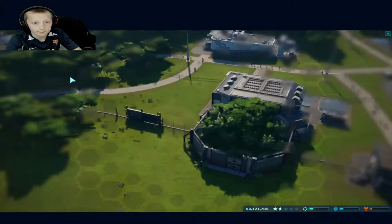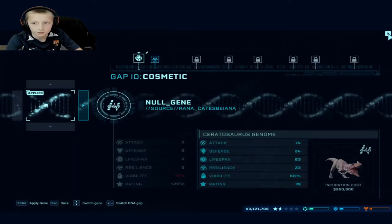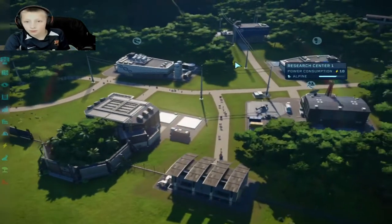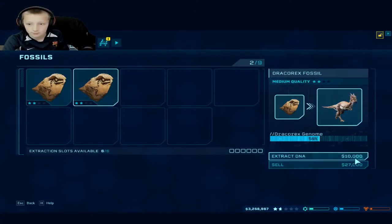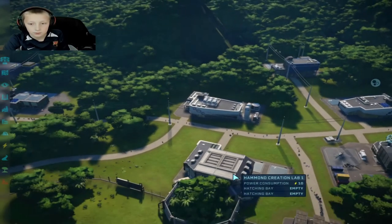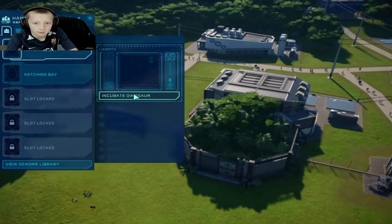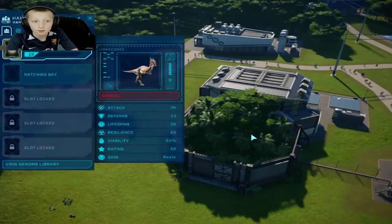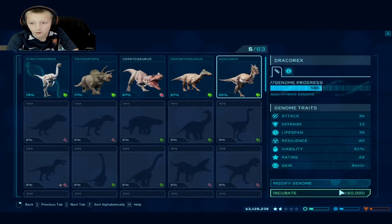Is that thing done yet? Nope, still not done. How long does it take for that thing to be done? Oh, fossils! Yay — something that gives me money! Draco Rex, Draco Rex. Should we go for a Draco Rex? It's only a 50% chance, which is 50-50. I can't remember if they like having two of them together. I'll make two, just in case.